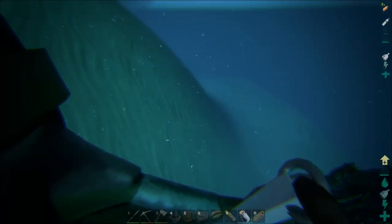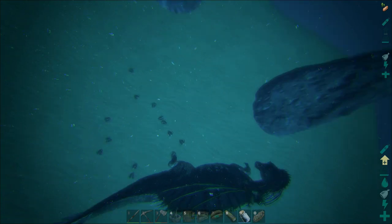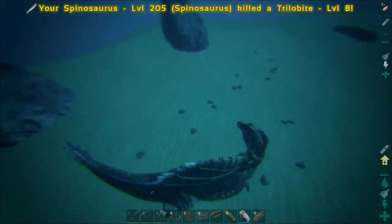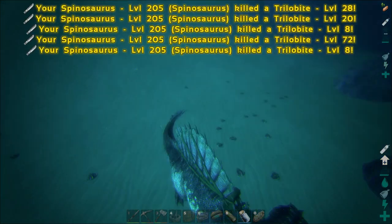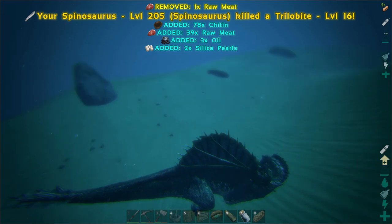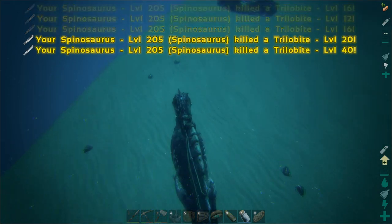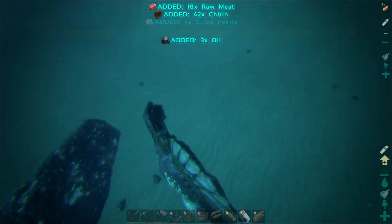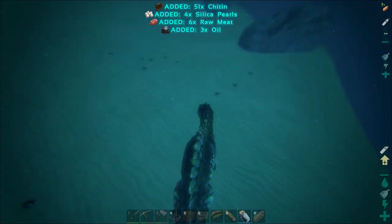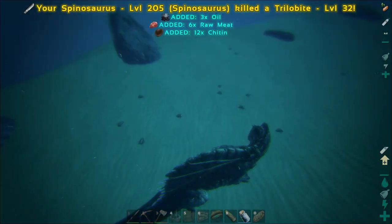So we're going down into the water here. This entire island has these little shelves that connect to it, and as you can see, there's a whole bunch of trilobites. The reason I like to use this Spinosaur is because it has a really good frontal cleave - it allows me to kill a whole bunch of them at once without having to go down there and pike them all. On our server we do have the gathering rate increased a little bit, so you're going to see slightly different numbers compared to yours wherever you play.